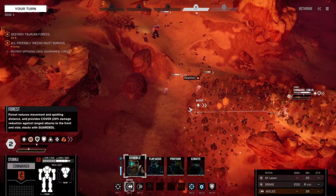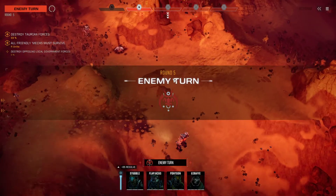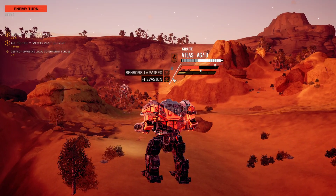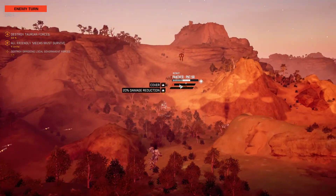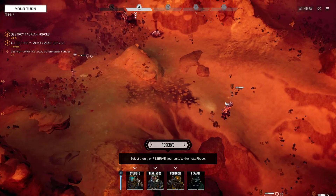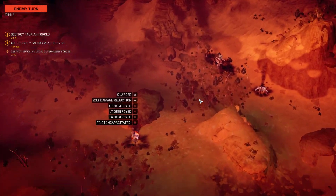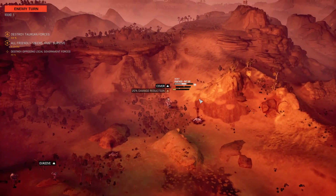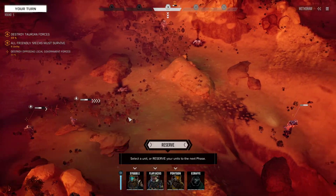Did I just sprint there by accident instead of jumping? Oh well — jump for one extra point of evasion in case it gets PPC'd. It's my Atlas which gets PPC'd — kind of expected. A Javelin 10A — at least they are shooting at each other, not everybody just shooting straight at me. Do I reserve and allow all of them to move? Yes. I softened it up — now the Urban Mech can finish it off.